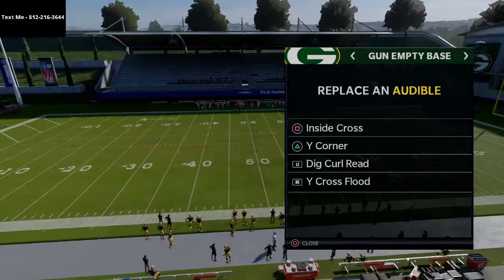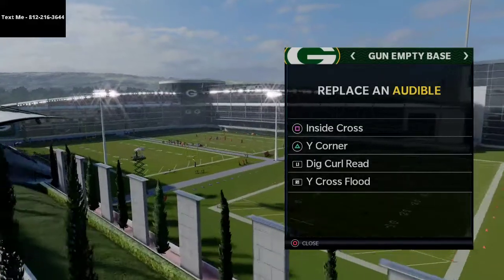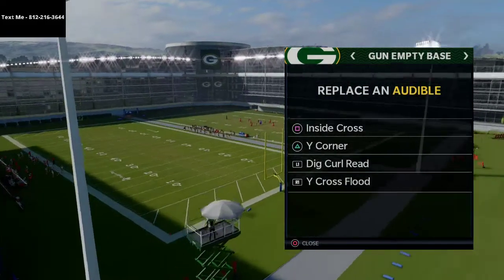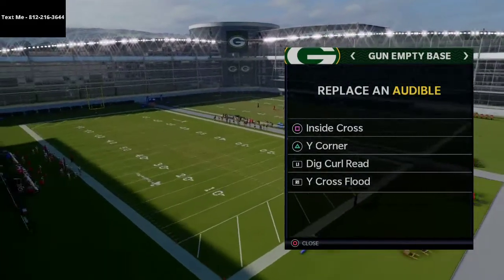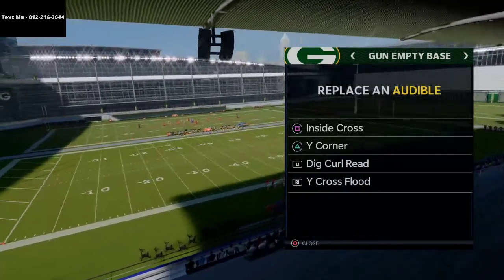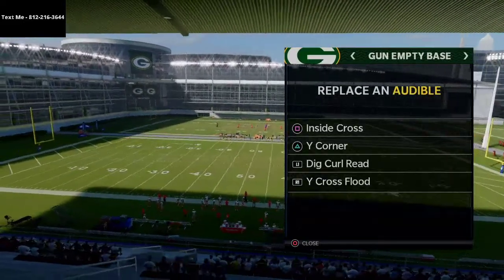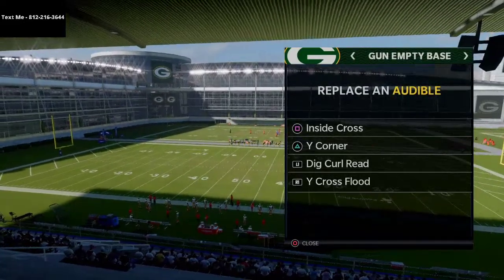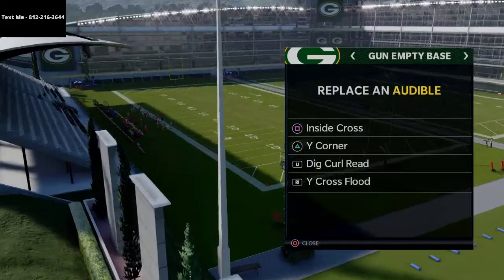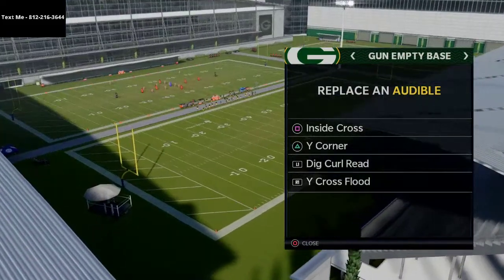The ebook updates regularly and also comes with my full defense — the 46 formations, 3-4 bear, nickel normal, 3-3-5 nickel, 3-3-5 wide, dollar 3-2-6, and big nickel over G. If you want access to my entire scheme, just pick up the ebook in the description — it's my Madden 21 competitive bundle, both the offense and defense together.